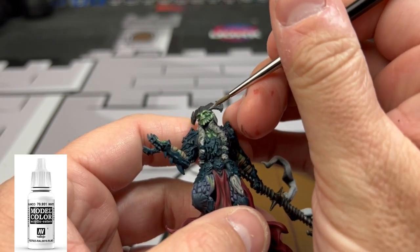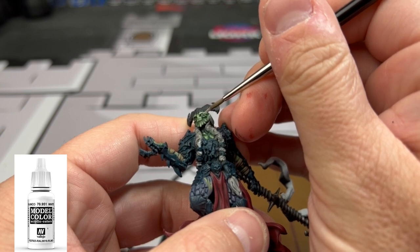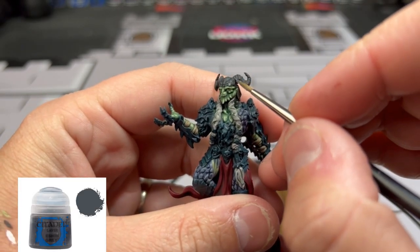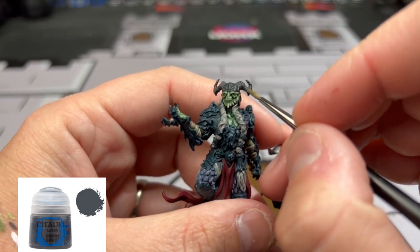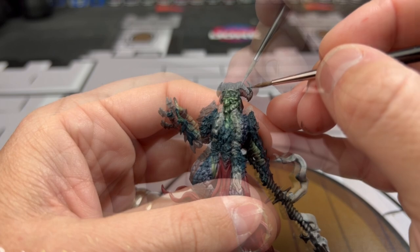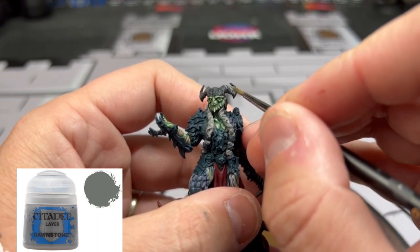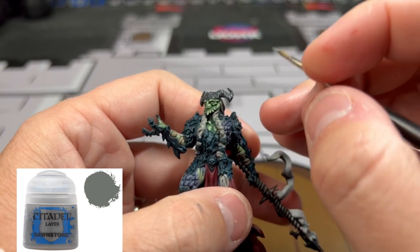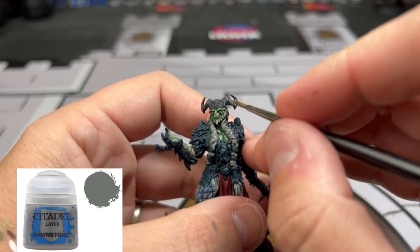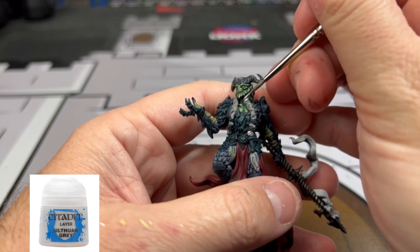For the tiny little eye sockets — or eyes themselves — we're just going to use some white to give it a nice subtle look of dead eyes. For the black horns, we're going to do a first highlight of Eshin Grey, followed by a highlight on top of that of Dawnstone. We're going to reuse our Ulthuan Grey and put a little gray on our hair areas just to bring that up — we do not want to get it in the recesses, just the top area.